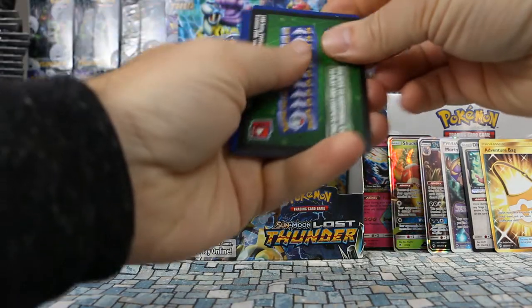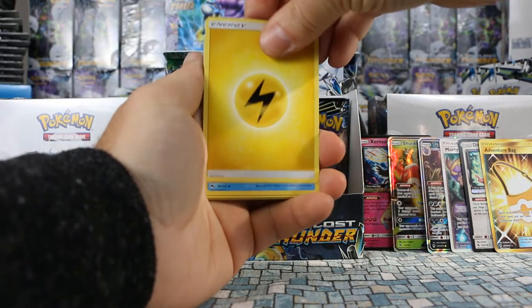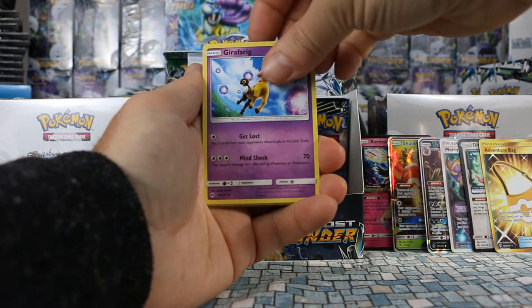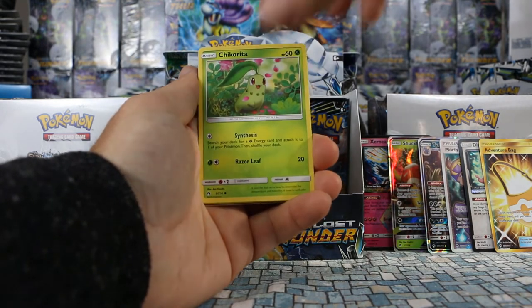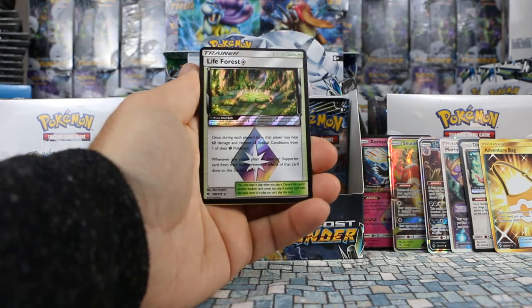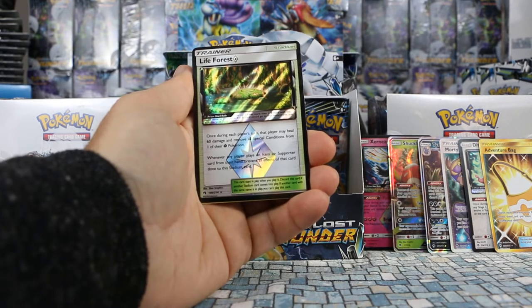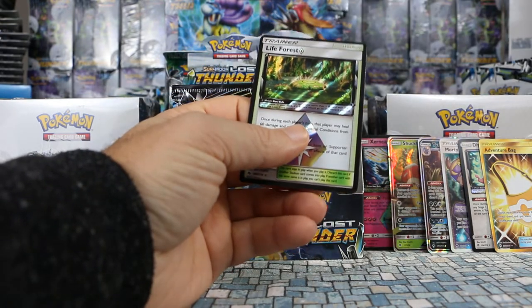Pack fifteen: Lightning Energy, Mantine, Girafarig, Mixed Herbs, Chikorita, Scyther, Marill, Onix, Marill. We have another prism star card — Life Forest! Once during each player's turn, that player may heal 60 damage and remove a special condition from one of their Grass Pokemon. We also have a Meloetta as a non-holo rare. Running out of space on our right side — everything has been ultra rares.